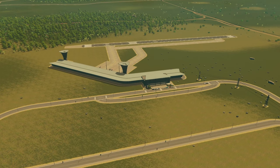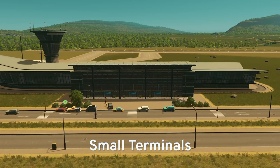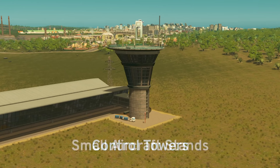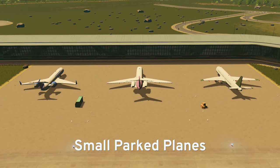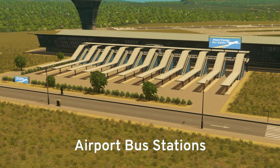At level one, a number of small airport facilities are available to you, including small terminals, concourses, control towers, small aircraft stands, small hangars, small parked planes, budget airport hotels, and airport bus stations.